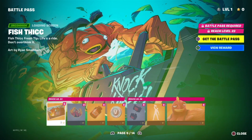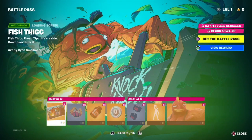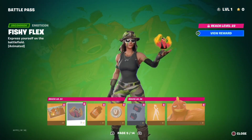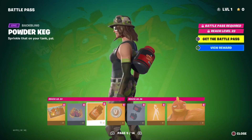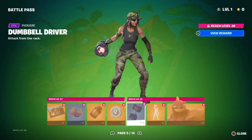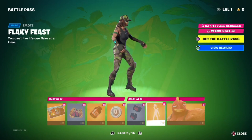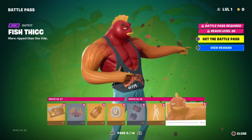We get the Fish Thick loading screen, we get the Fishy Flex, we have the Powder Keg backbling, we have the Dumbbell Driver pickaxe, we have the Flaky Feast emotes, and then we have the Fish Thick skin — the man, the myth, the legend himself.